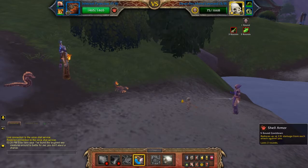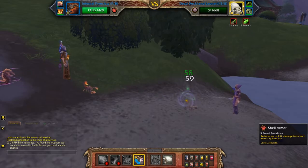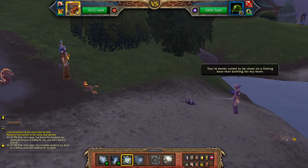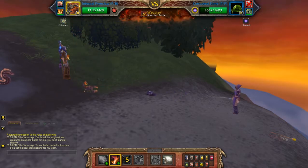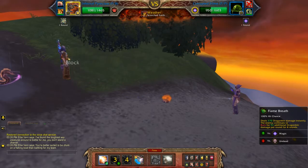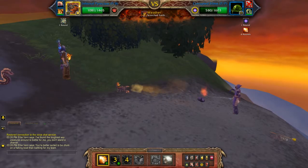So now I'm going to switch to my second pet, apply my Shield Armor. Set up Scorched Earth, and Flame Breath.